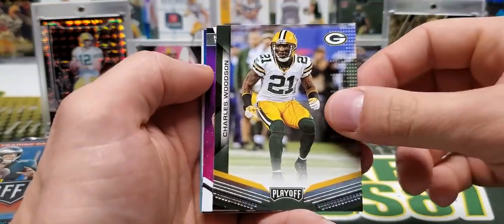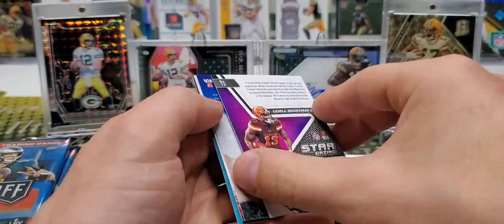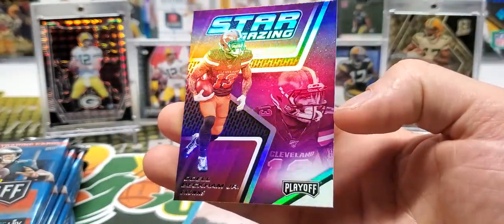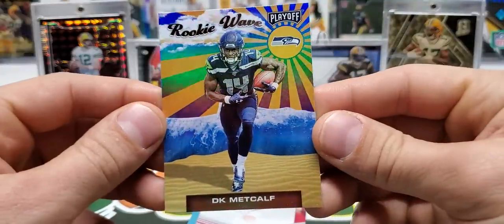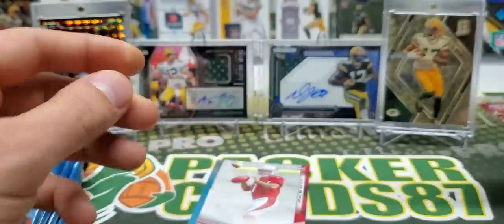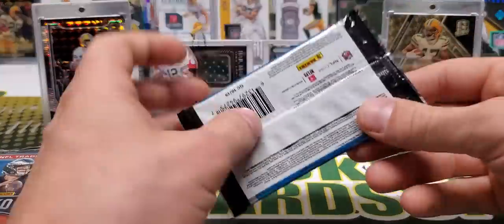We got a chuck — some old school cats in here. Here's a Stargazing insert with decent foil shine on there. Next one is a Rookie Wave, DK Metcalf, who is definitely making a splash in the NFL so far. Russell Wilson is out of his mind at the moment throwing that football. And a Kyler Murray rookie. Decent first pack there.